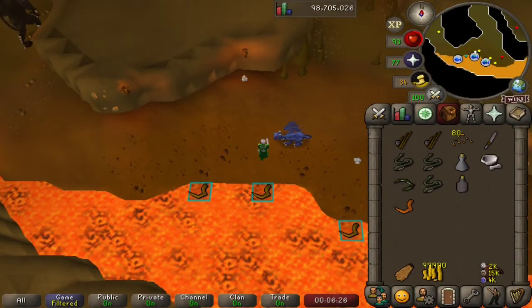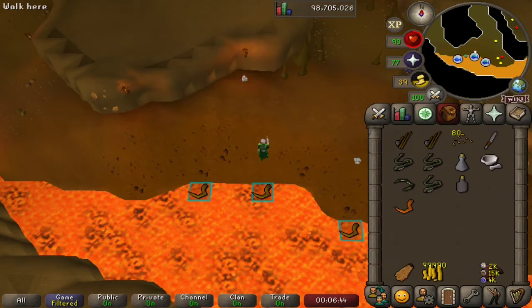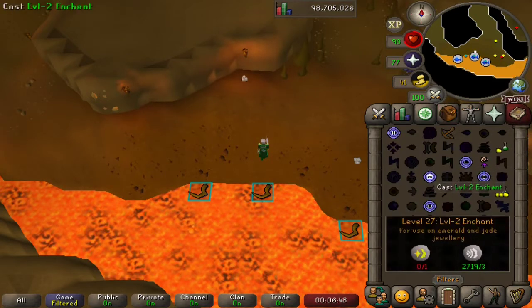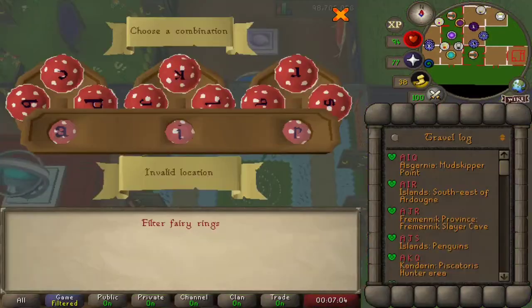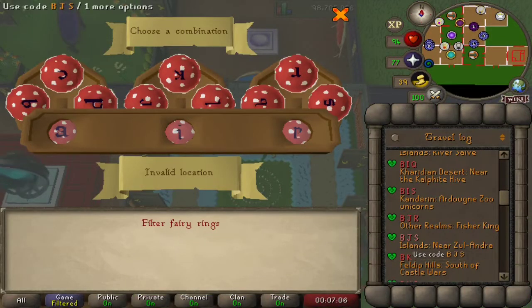These are the only three eels that we can cook ourselves. However, there are several other eels that we can catch and obtain cooking experience from. I'm just going to show those off because we've been a bit starved of cooking episodes lately, so why not do a little more activity to give the people what they want? We're going to return to the house and use the fairy ring, and we're going to go to BJS.